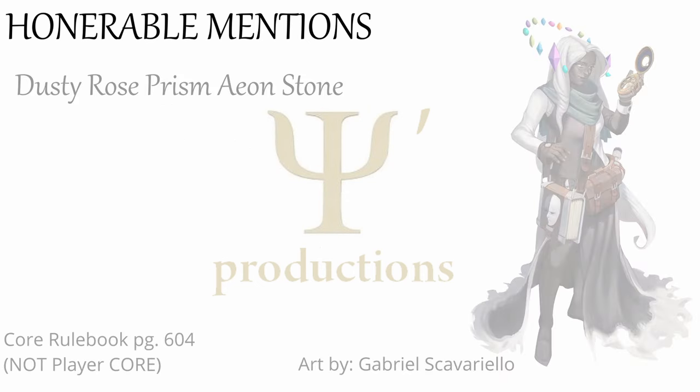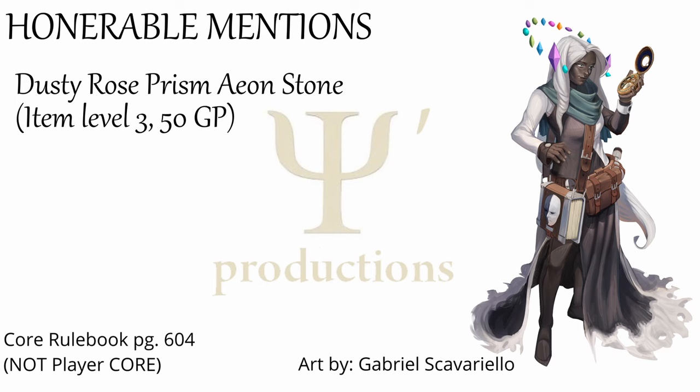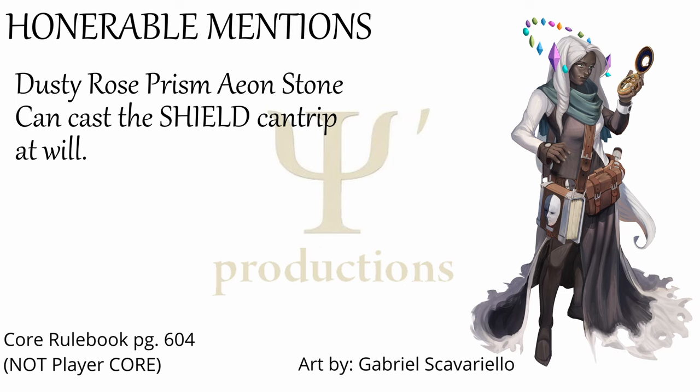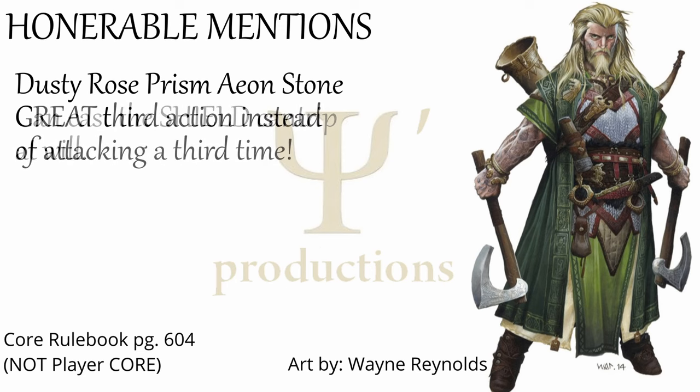A second honorable mention is the Dusty Rose Prism Aeon Stone. Now, this is an honorable mention because it is 50 GP and level 3, so you can't buy it at character creation. However, it's so good I couldn't pass up an opportunity to talk about it. The Dusty Rose Prism Aeon Stone is just the best. It's an Aeon Stone, meaning it orbits your head, so it doesn't take up any equipment slot. The best part is it gives you the shield cantrip as a spell you can cast, even if you aren't a spellcaster. If you are some kind of warrior who has both hands full — like a great pick fighter or a two-weapon ranger — this Aeon Stone can give you a plus one to AC as if you had raised a buckler. You can use it instead of your third attack in a round when you would normally suffer a minus 10 penalty to hit anyway. Anyone who plays Pathfinder knows that every plus one matters, and a plus one to AC can be the difference between getting crit or just getting a normal hit. And it works from early levels all the way up to level 20.